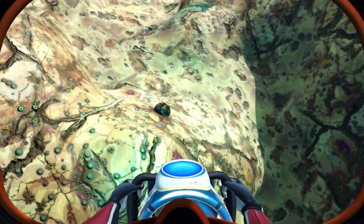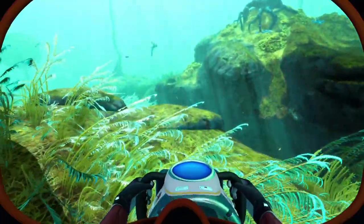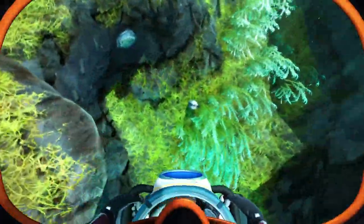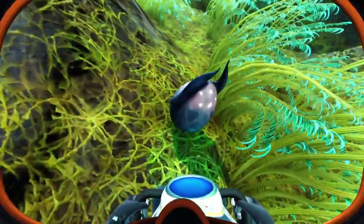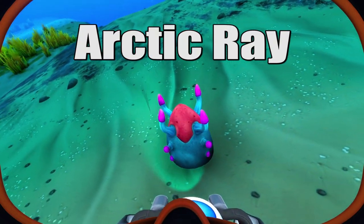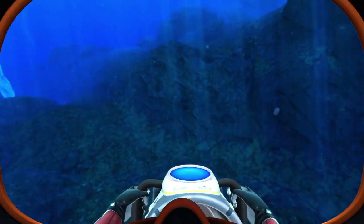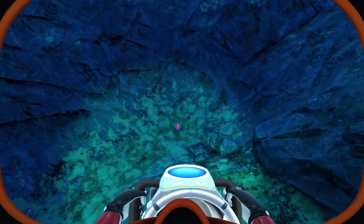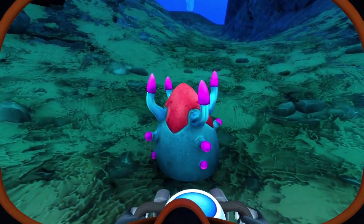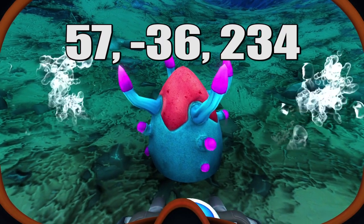Most of the eggs are randomly spawned in the map, but when possible, I will give a recommendation for a specific place to find them. So let's get started and run through these in alphabetical order. First up are the arctic ray eggs, which are found in the sparse arctic. These have a brighter reddish pink top with several appendages sticking up with pink tips. If you search the area around the entrance to the outpost zero access cave, you should be able to find some of these.